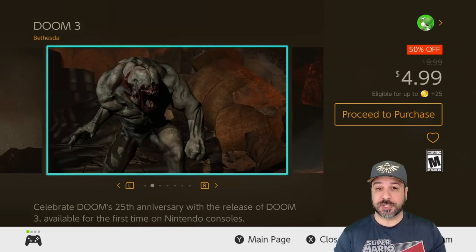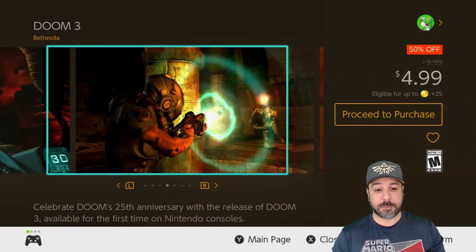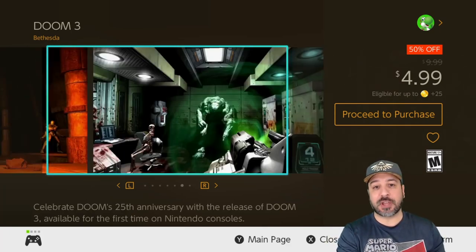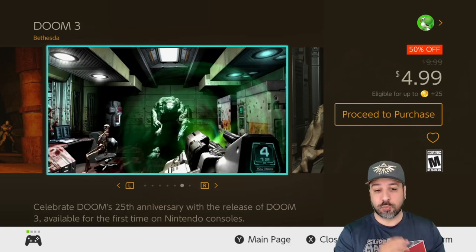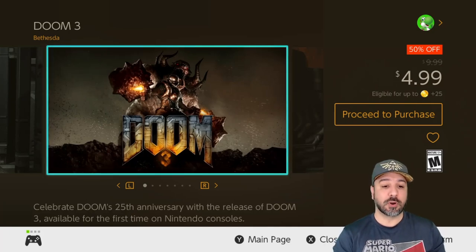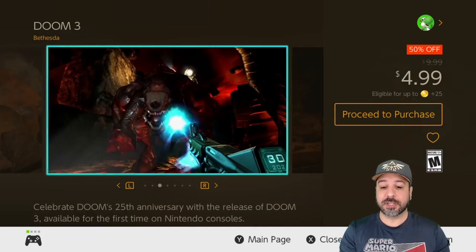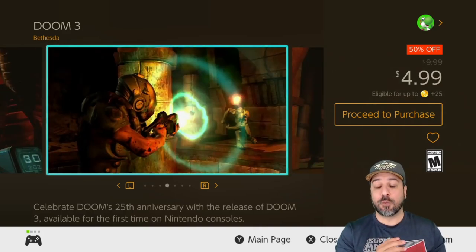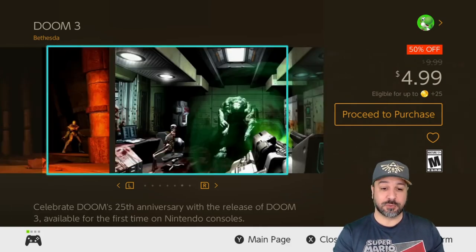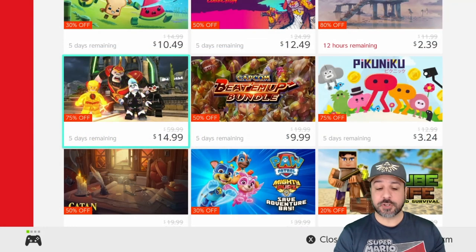The next game is another Doom title and another excellent value proposition: Doom 3. This is where the Doom series went from pure over-the-top action to a mix of action and survival horror. Doom has always been geared towards action, but Doom 3 is where the series took a turn toward adding storyline and a bit of survival into the gameplay. At $4.99, this is an excellent time to pick it up, and value-wise if you don't want to spend much money this is another excellent pickup.